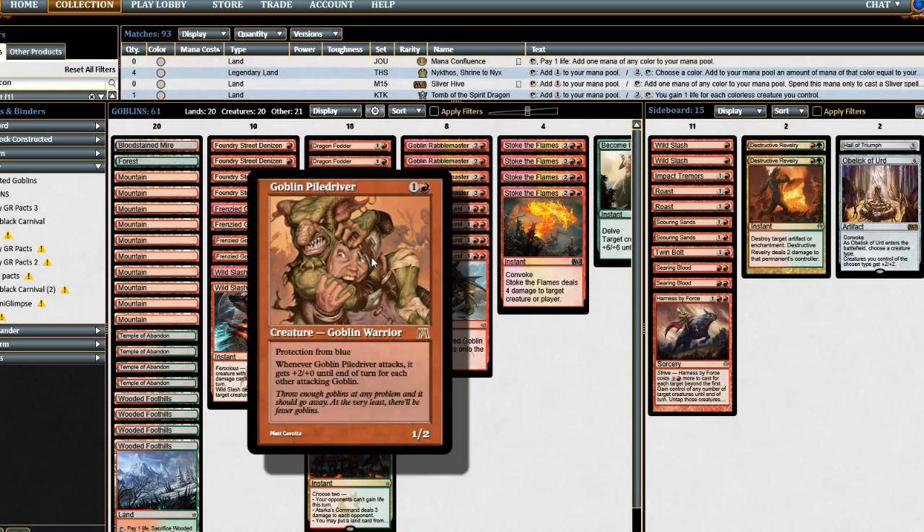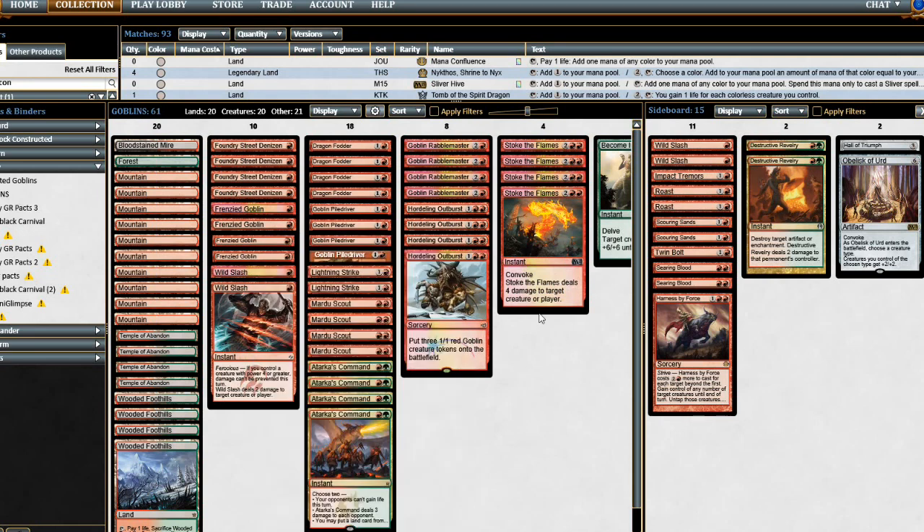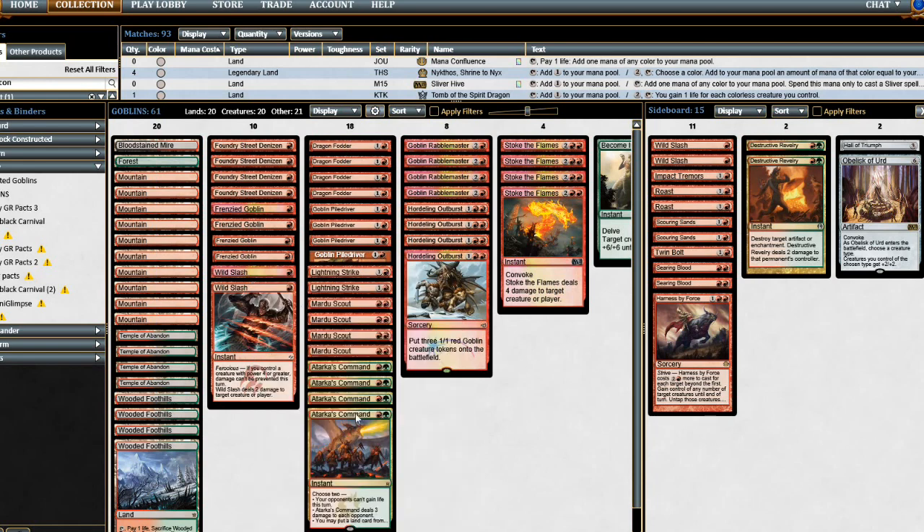On turn three you can easily be attacking for six and have a Scout back that can survive something like Anger of the Gods. This deck is going to be built around Tarka's Command, because Hordeling Outburst, Dragon Fodder, and Goblin Rabblemaster are so good with Tarka's Command.